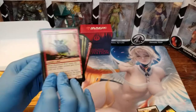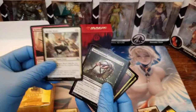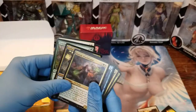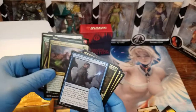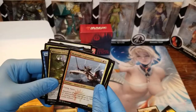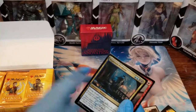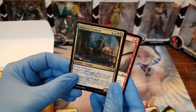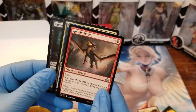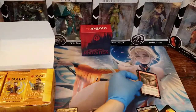Let's get back to the way I normally do this. We have some commons: Rubble Belt Boar, Skyline Scout, Spinal Centipede, Crushing Canopy, Artful Takedown, Sumala Wood Shaper, Devious Cover Up, Rhizome Lurcher, Sky Knight Legionnaire, and Dark Blade Agent. Those are our commons in this group. Looks like we have Night Vale Predator, Undercity Necrolisk, and Hellkite Whelp — didn't quite level up to be a full Hellkite.